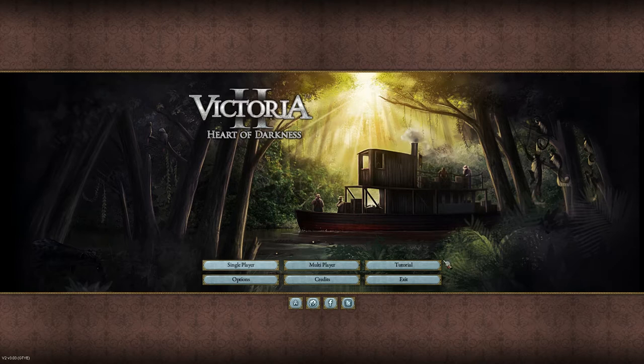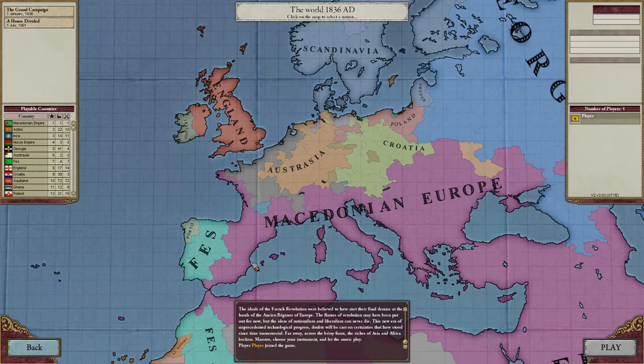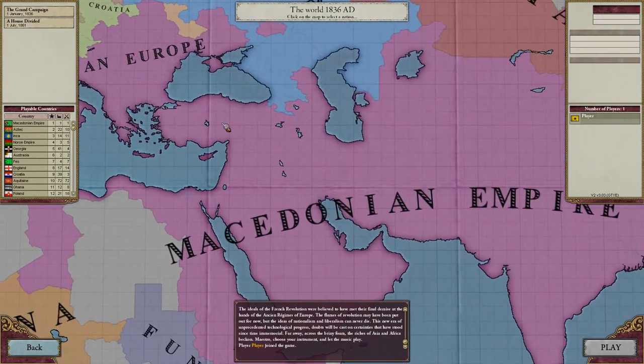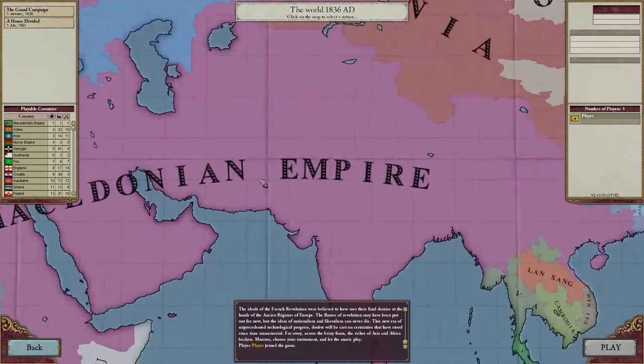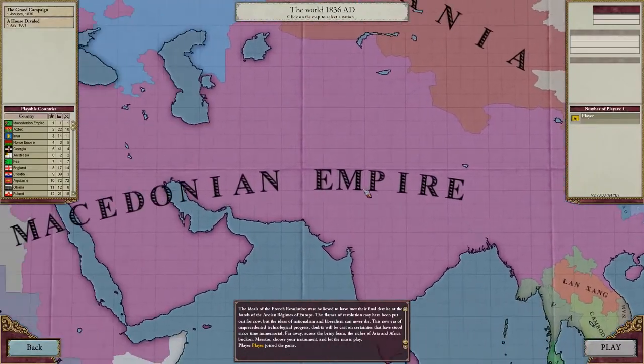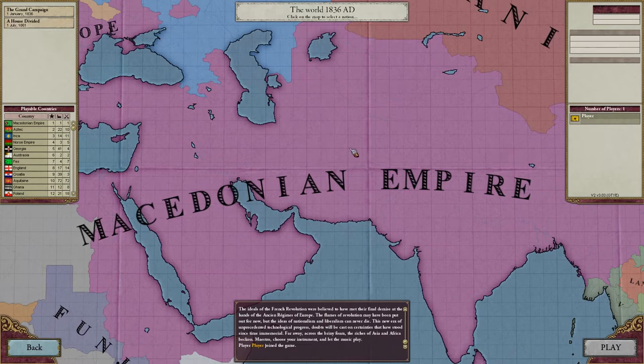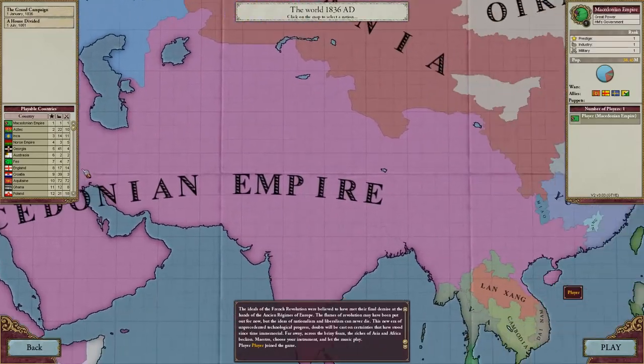So let's go ahead and get in and take a look. This is going to be an extension of a mega campaign featuring the Macedonian Empire that, as I said, we originally formed in Crusader Kings 2, played through Europa Universalis 4, and we're going to be continuing to play as the Macedonian Empire in this game.